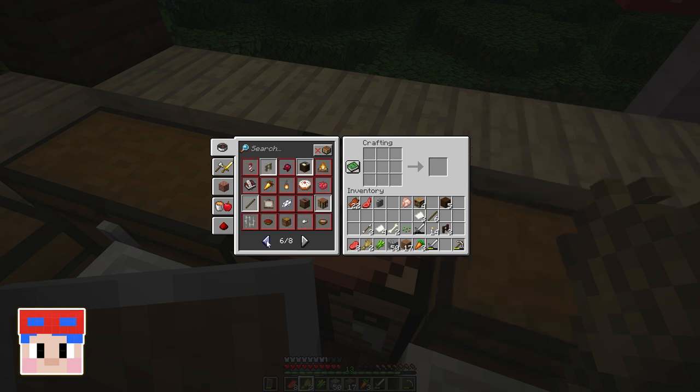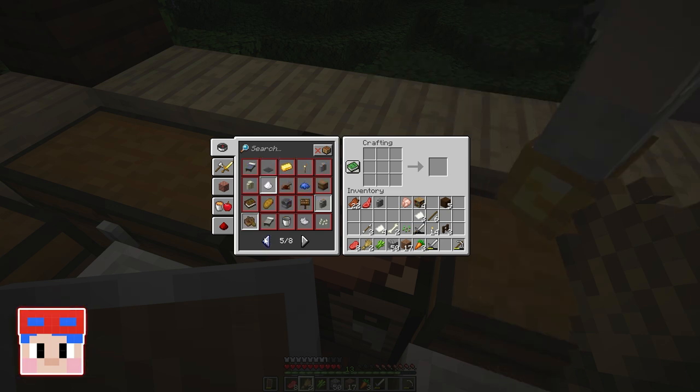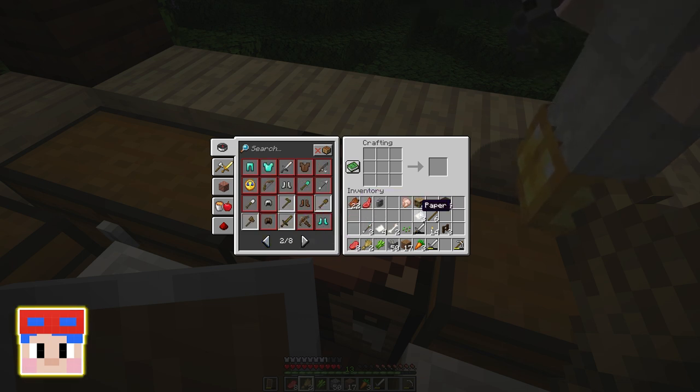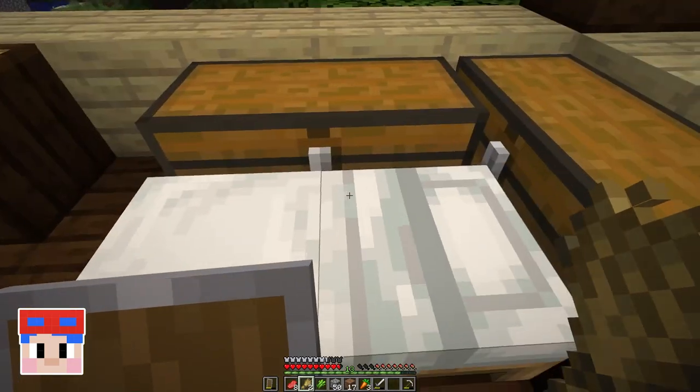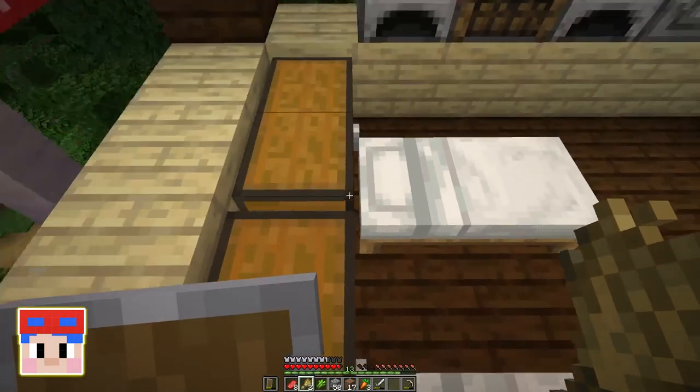So how many bookshelves should I look to make? We're at four right now. I think at least eight would be a good guess on my part. At least eight — I believe it's like eight or nine. It has to surround an enchanting table. Right, right. That's what I heard too.